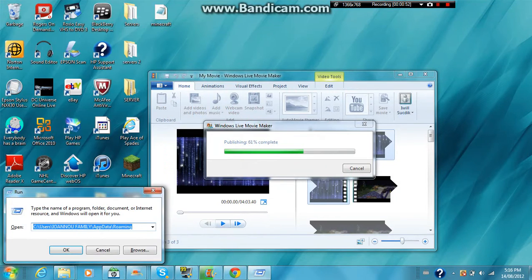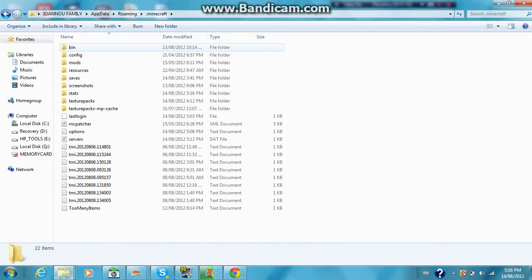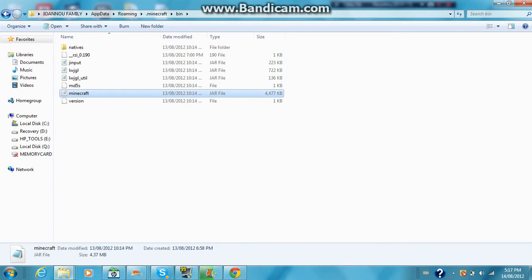What you're going to do is this: you're going to want to press the button that opens the Start menu and R at the same time, and then click on it. Then you're going to want to go here, right here. Then you're going to want to open it with WinRAR Archiver.